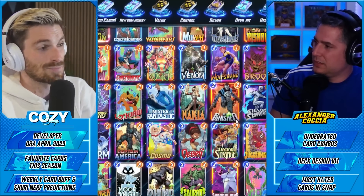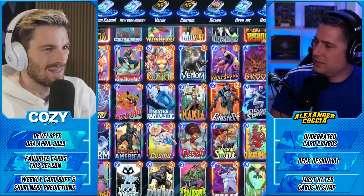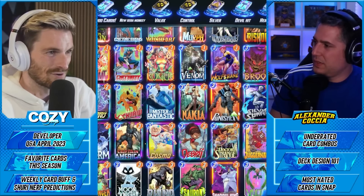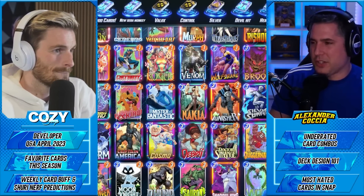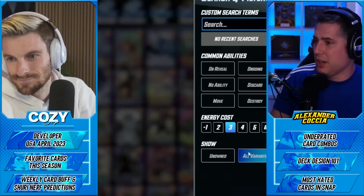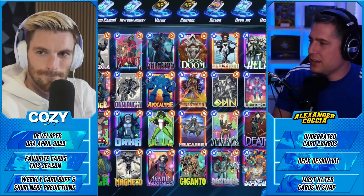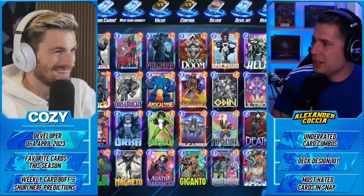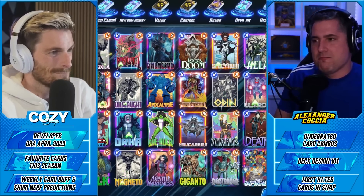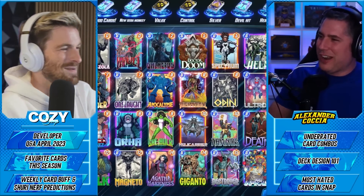People are going to be surprised when I say Cosmo and Shang-Chi — I've gotten used to them. They're like a school bully that can only pick on you so many times, and now you're ready for it. Shang-Chi is a necessary evil — it can be frustrating when I get hit with it, but if I'm holding a 9-power card just sitting in a lane smiling, it's asking to be Shang-Chi'd. Why didn't this person think I could have Shang-Chi? Of course I have Shang-Chi — everyone has Shang-Chi.